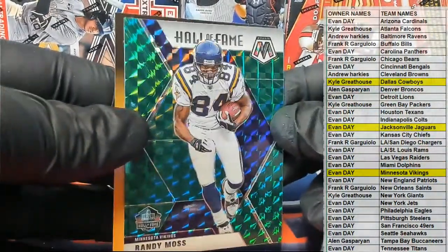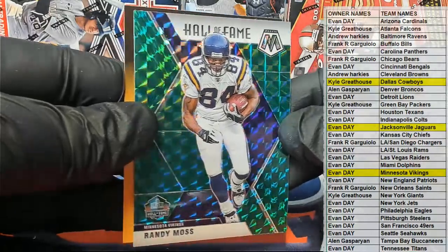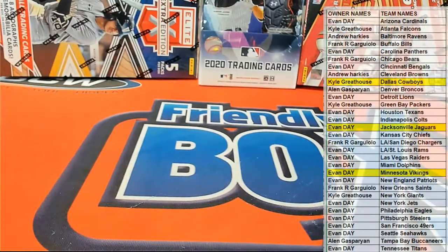Last one guys here in Mosaic. Nice — Bradshaw, Gonzalez, Zeke, and yes — Randy Moss! That's funny, we were talking about that earlier. For the Vikings there you go Evan, Randy Moss green Hall of Fame. Very good. All right guys, Mosaic always looks good. That was number 109, thanks everybody for joining us.